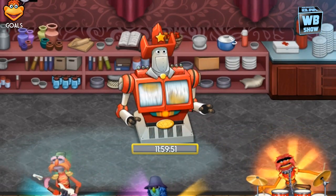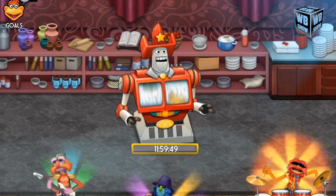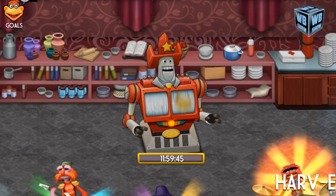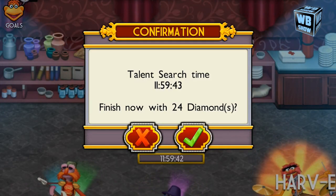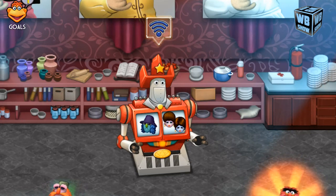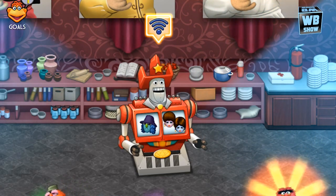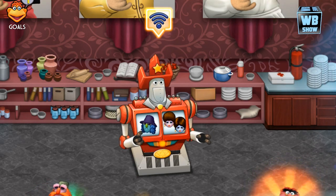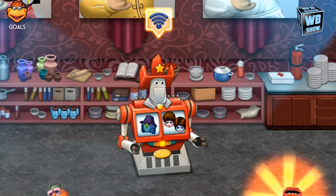What you're looking for is the 11 hours, 59 minutes, and 59 seconds breeding — or talent search process — which should then take another 12 hours for the muppet to digitalize into the game. This is the combination available in the menu section, so it does work.